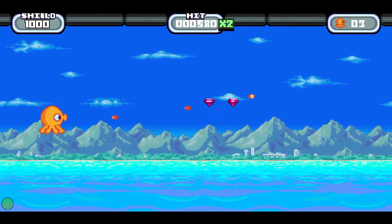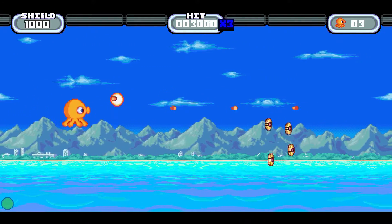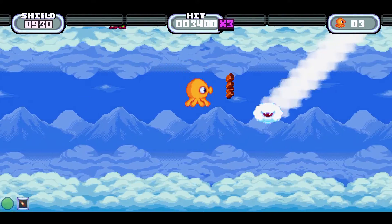Octonaut has you playing as a tiny cute little octopus who is tasked with stopping an alien invasion. You'll do this by collecting a variety of different weapons across the game's eight different levels, including darts and lasers, or even my personal favorite, a shotgun blast.